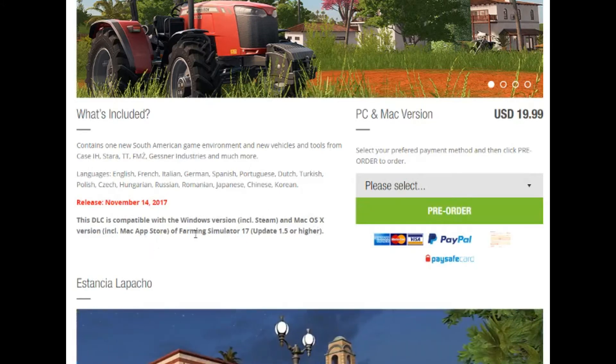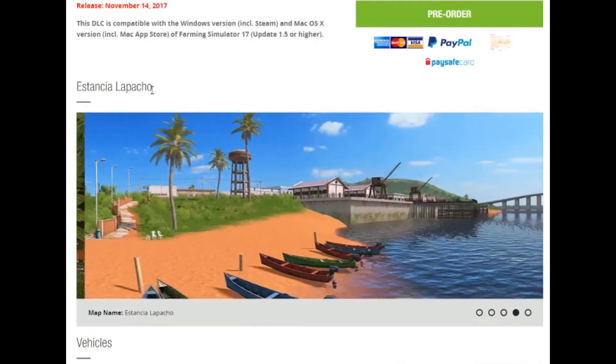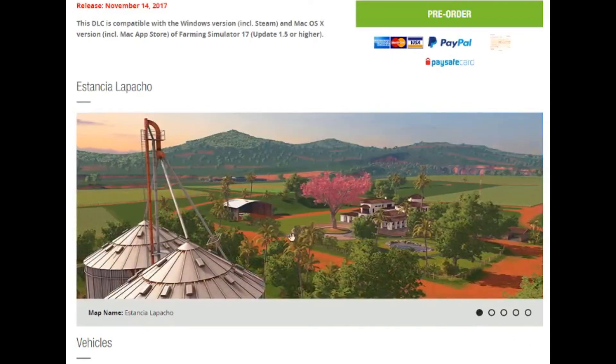The DLC is compatible with Steam and so forth. It's called Estancia Lapacho, which is kind of funny — I don't even think that has a translation. I'm a Spanish speaker and I don't really think that has a direct translation that I know of, at least. Look at this — this is a beautiful, beautiful land.